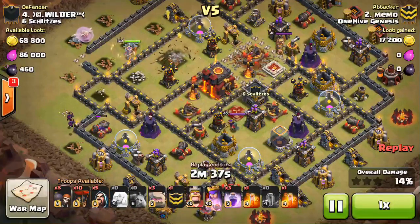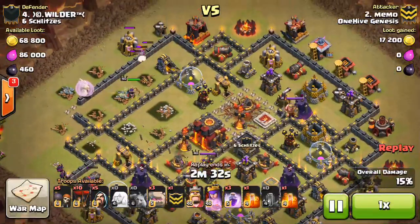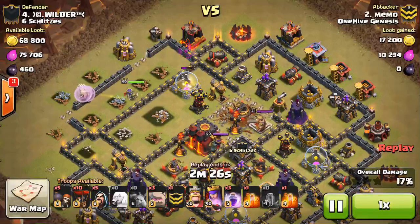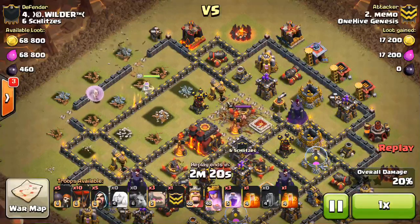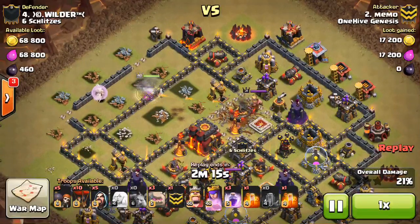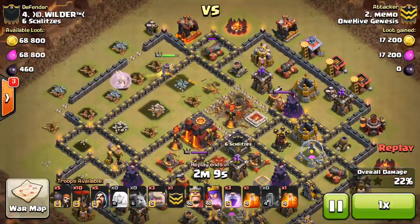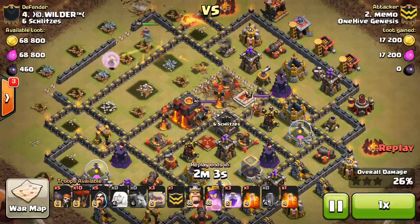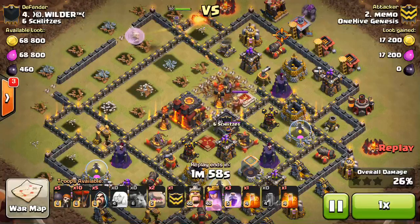Drops in some Minions to create the funnel for the Queen Walk, also gets that Cannon — a nice bonus there. She is in range of that Inferno but she steps out. Now drops a few Wall Breakers to let her out of this compartment — entry Wall Breakers and exit Wall Breakers, pretty standard stuff on a Queen Walk. She will continue on and eventually meet up with the Kill Squad. He went ahead and dropped his Quakes on that nice junction right there to let everything keep moving through.